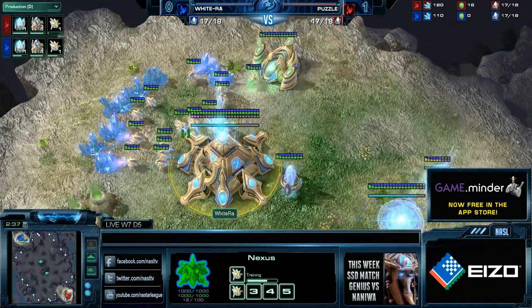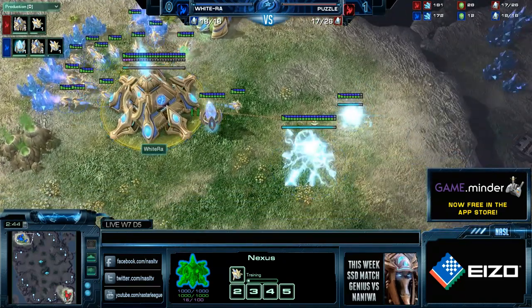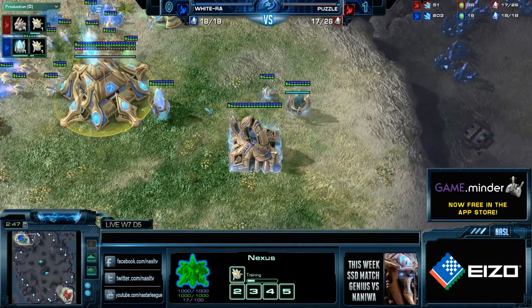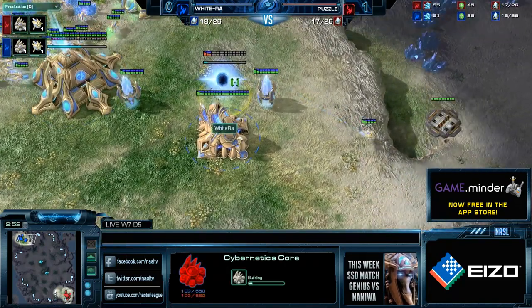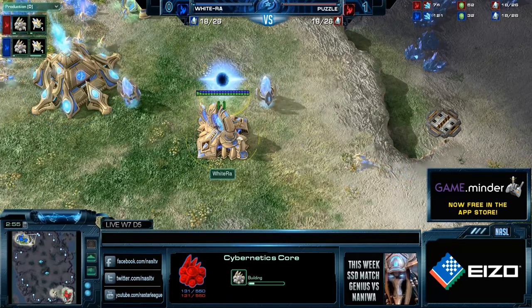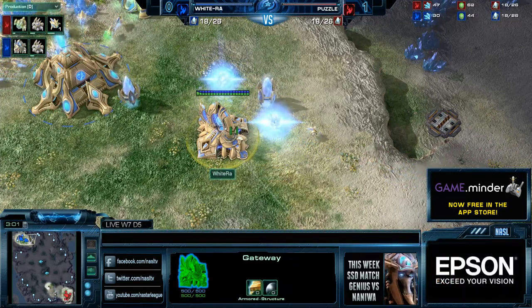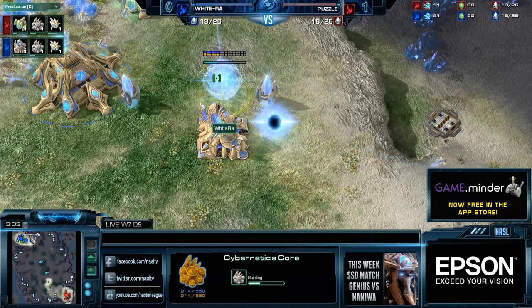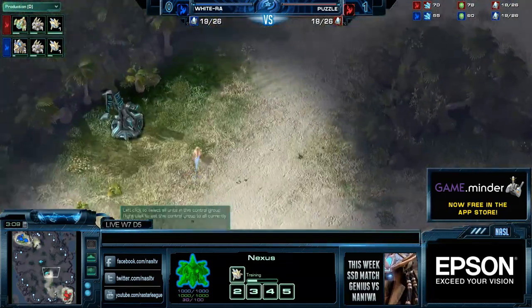Since Ohana is technically a rush map, you can open for a little bit more aggressive openings. We talked to some people in the past — an earlier gateway is not necessarily bad. Eleven gate can be pretty good on this map. Naniwa has been a big proponent of going Eleven gateway and actually scouting with a zealot rather than going with a probe.